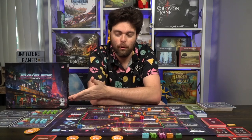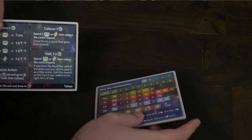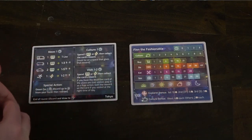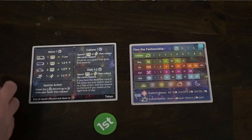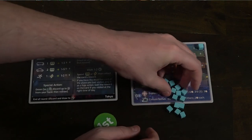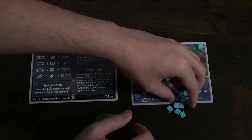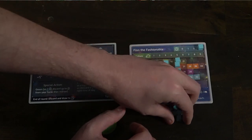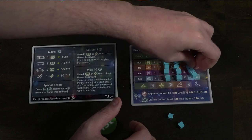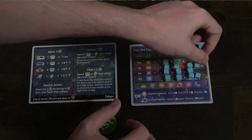Each player gets a player board. These boards get cubes of your color along with markers of the various icons in the game — a teapot, a shopping cart, a ticket, a food and restaurant icon, and a camera. Place them on the indicated spaces on the far left-hand side of your board, with cubes on the highlighted spaces for each of the tracks. Place one extra cube on the top right-hand side as your time tracker, on the three. Then set aside the first, second, and third place tokens for end of game scoring and any unused components.